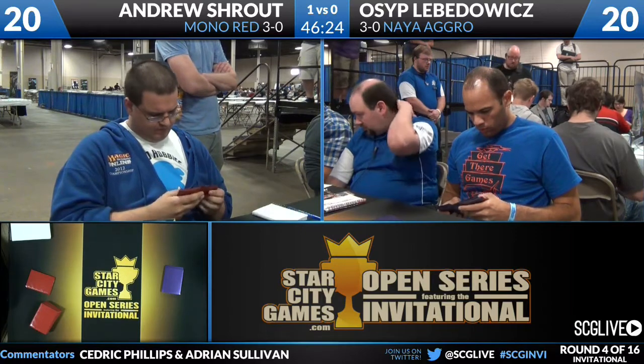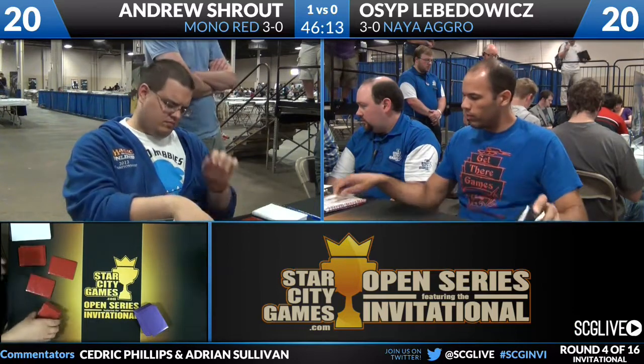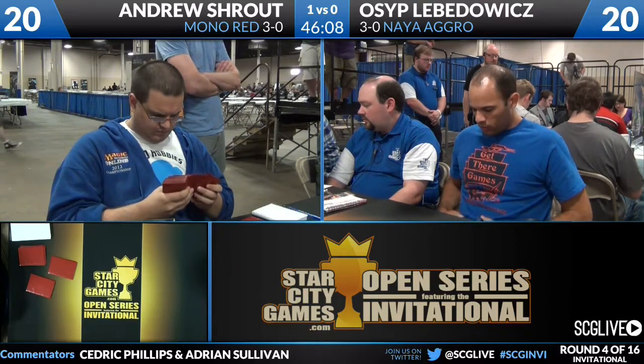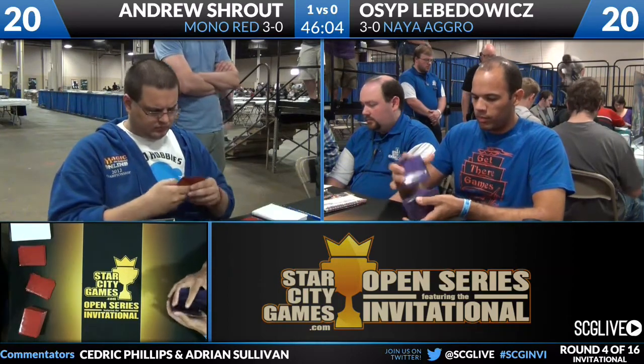The Pillar in Osip's board you'd probably bring in. It will do it — it does get rid of a Phoenix forever, but it's not great either because that's all it does. You're probably bringing in Ray of Revelation, but Ray of Revelation is interesting because it's just there for Burning Earth, and if Shroud doesn't draw Burning Earth it doesn't do anything. Are you going to board in Mizzium Mortars? You didn't really see anything great for Mortars — Chandra's Phoenix, Thundermaw Hellkite, Mortars doesn't kill that.